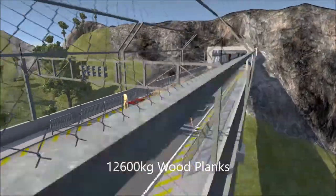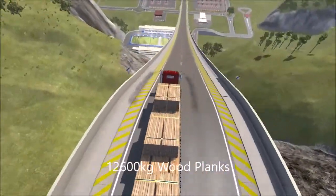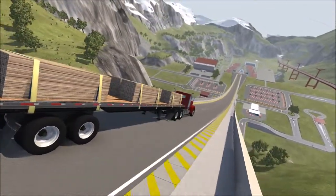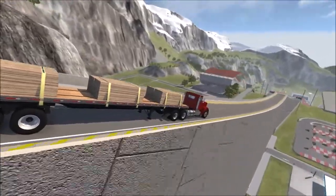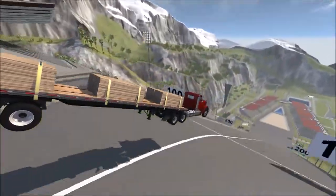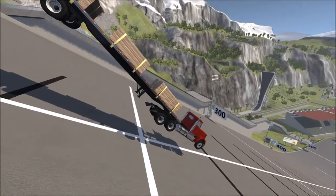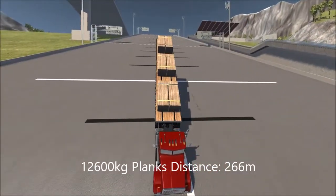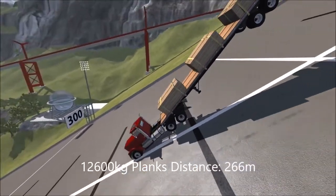Here's a flatbed loaded down with 12,600 kilograms worth of wood planks. Let's see if the added weight nicely distributed along the flatbed will help propel this vehicle further, or will all that extra weight just weigh it down and get us a short run. We're definitely past the 250 mark and we're over the 260 mark — 266. We'll call that a 266 meter here in the car jump arena.